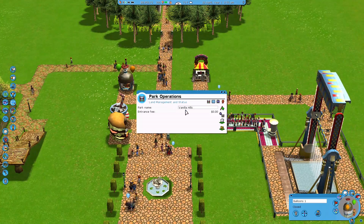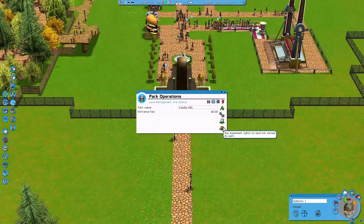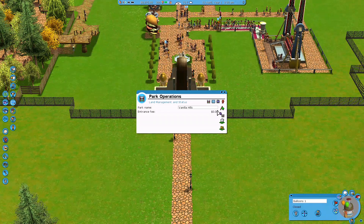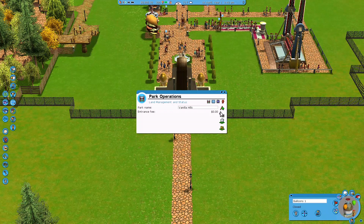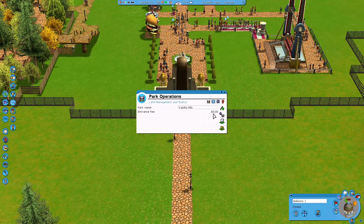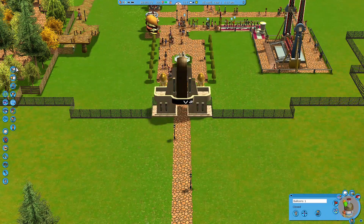Park operations - I want to raise the park entrance fee. Wait, they're getting in here for free! Where's buy land? 'Buy easement rights on land not owned' - no. Why can't I charge an entrance fee? They're over here getting in for free! I can't figure out how to charge the entrance fee.